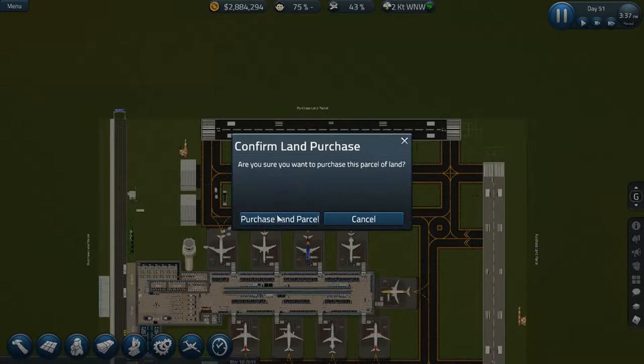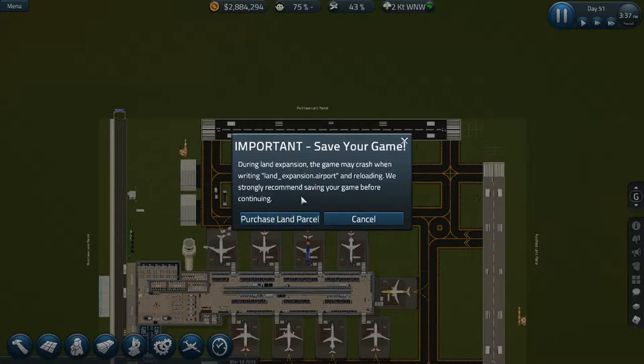Okay, so here we go — three, two, one — I am so scared of what might happen. Here we go. Purchase land. Good. Important — save your game. During land expansion, your game can crash. When riding land expansion, airport and reloading — save your game before continuing.